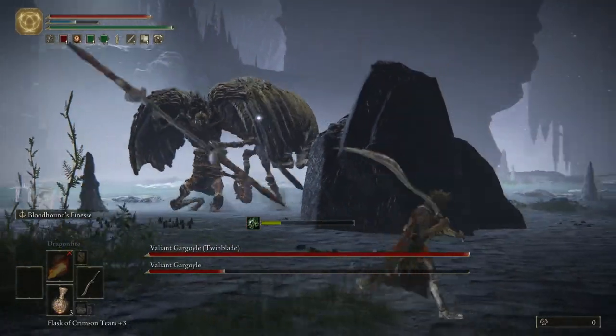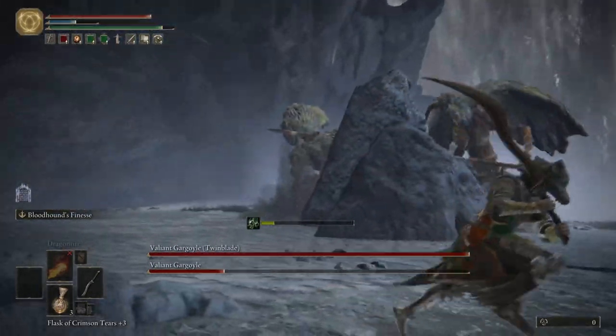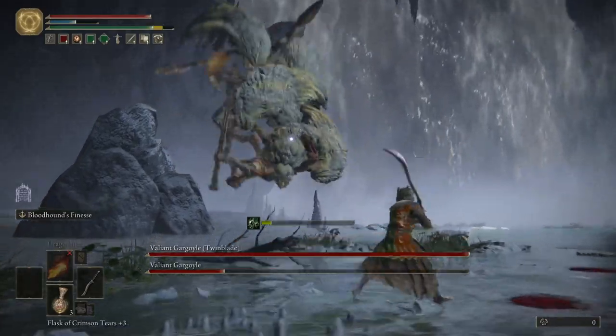This rock here is the only rock on the map that you can use for cover, and you can use it to try and isolate one of them and get the other one stuck for a little bit.